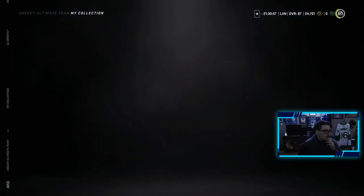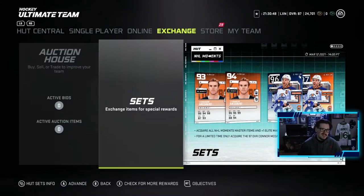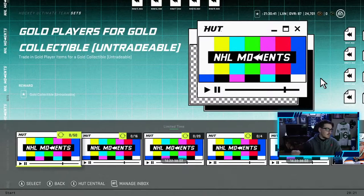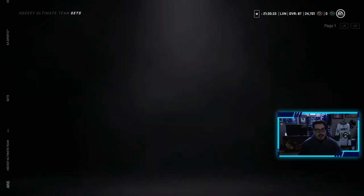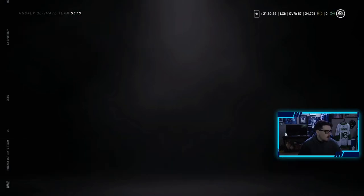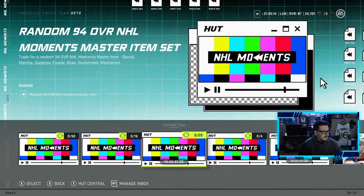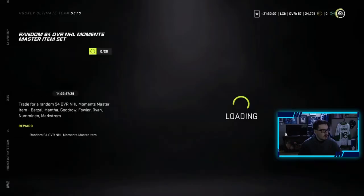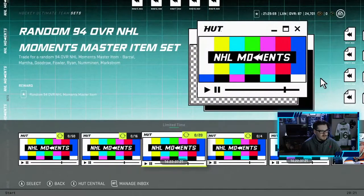We'll now run through these sets that they've released, and then we have a bunch of packs to open. We've got 22 packs — they're all from the Harash pack store, so they're decent packs, but you never know, maybe we pull something. Looking at the sets: for gold collectibles, you have 16 gold collectibles for a choice of one of seven 94 master set players. There's also a random trade for a random 94 overall item for 20 gold collectibles. That set makes zero sense to me — for four more gold collectibles you get a random 94 Moments item. That set is just a waste.